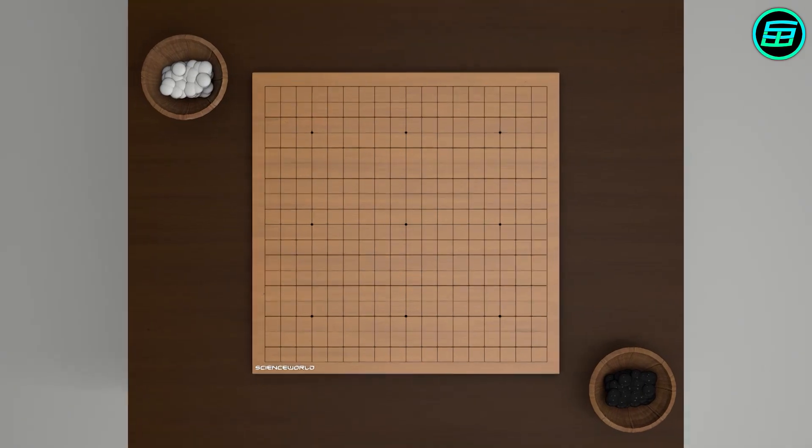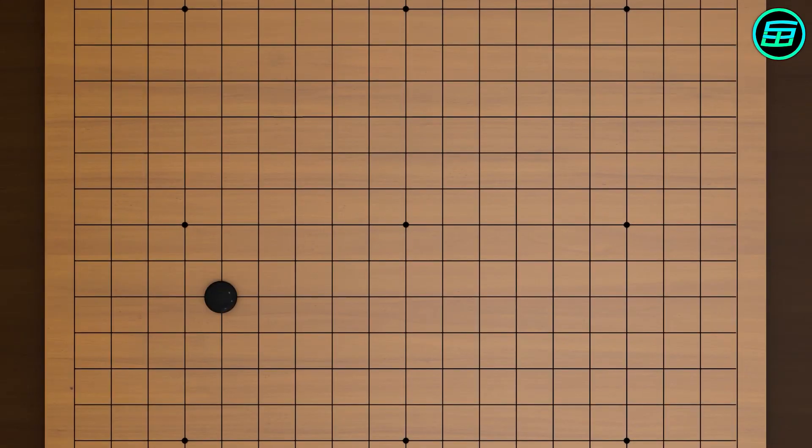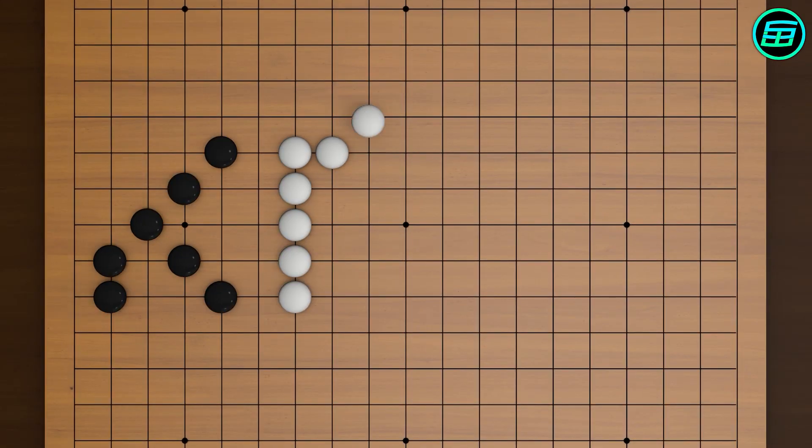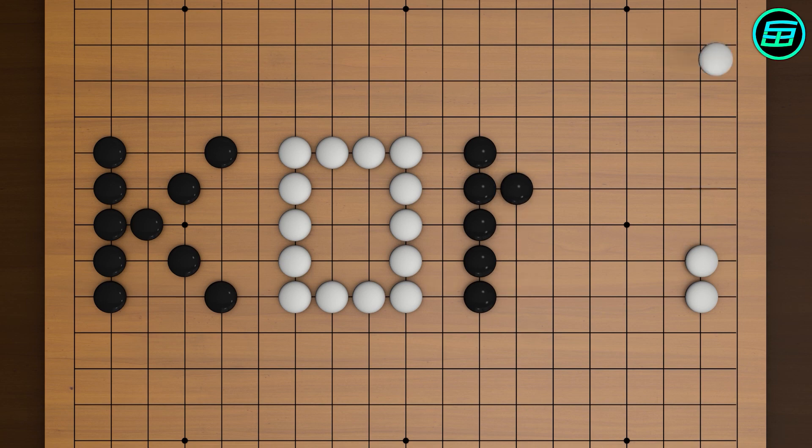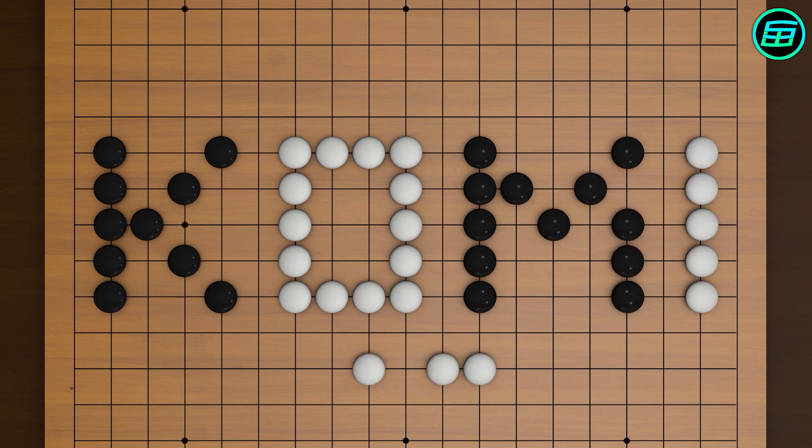In Go, black plays first. This gives an advantage to black, so in return white gets a bonus score called Komi to make the game fair. Although there's no strict rule as to what Komi should be, it's usually between 4.5 and 7.5 points. Komi almost always includes a half point for breaking ties. At the end of the game, Komi is added to white's score.